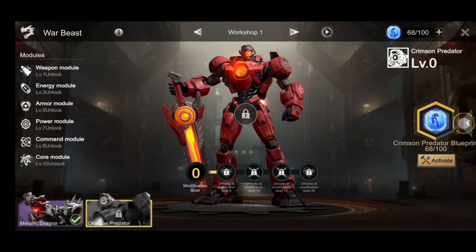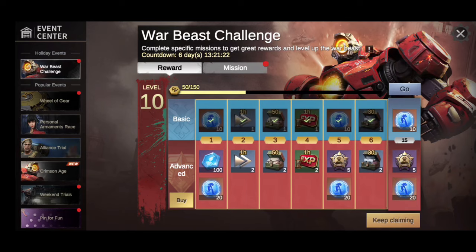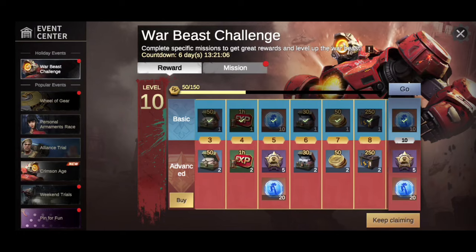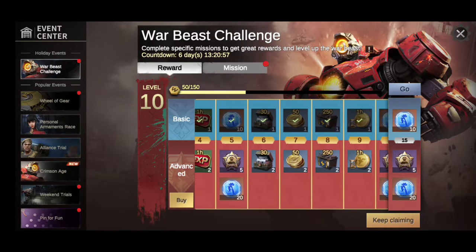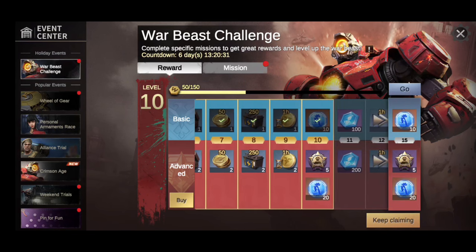We have 68 out of 100 tokens, and we also have the War Beast Challenge. As you go through the entire board, you'll unlock tokens for free — the top row gives you about 10 tokens every five levels or so. If you pay the extra $19.99, you also unlock the bottom row and can get at least 30 tokens each time. Right now we need about 22 to 32 more tokens.